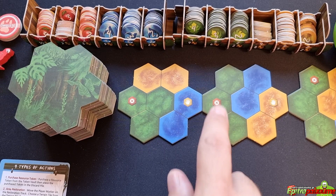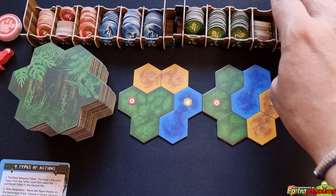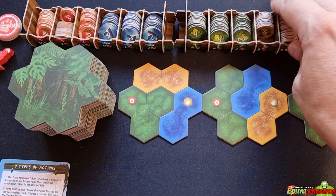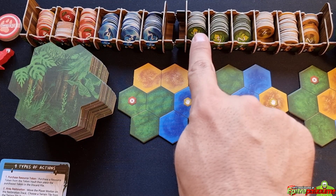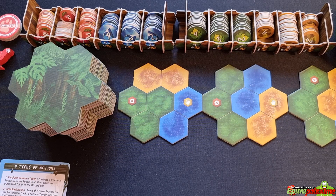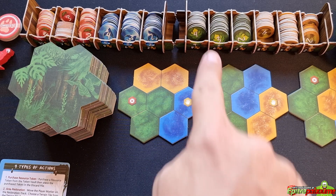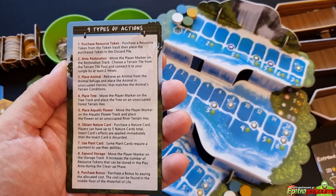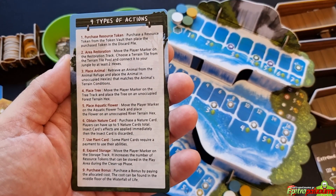For example, a value-four leaf token costs nine coin tokens. If there are no more tokens left in the chosen vault denomination, this action cannot be used for that denomination. Place the newly purchased resource token into your discard pile for future use. As the game progresses and players reset their resource bags, the newly purchased resources will come into play.